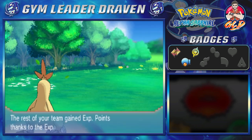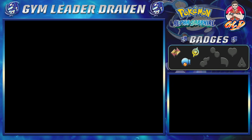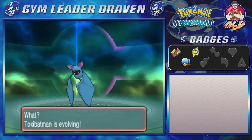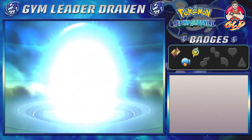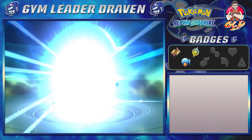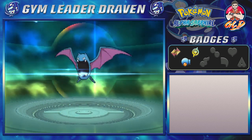We get more Pokémon points, and Zubat — or Toxic Batman as I call him — finally grows to level 22. That means evolution time! Toxic Batman has finally grown to level 22 and is evolving into a Golbat. Now why I had this Pokémon on my team the whole time and haven't used it not one bit, I do not know.